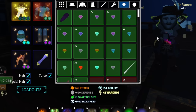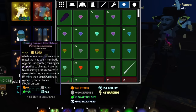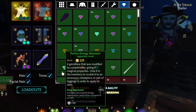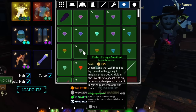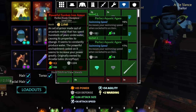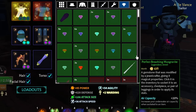Defense jewels are actually nerfed, but there seems to be a bug. I have a perfect energy diamond giving 28 defense, but an amethyst gives 31 — I believe the amethyst hasn't had the nerf applied yet. The new agate gems give 28 defense and 9 attack size, so defense jewels are supposed to give 28.